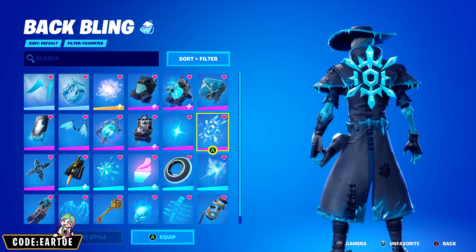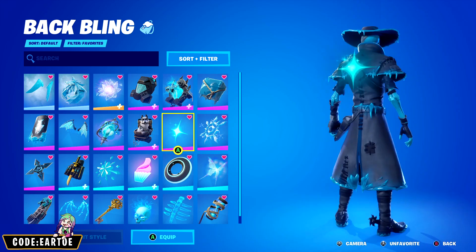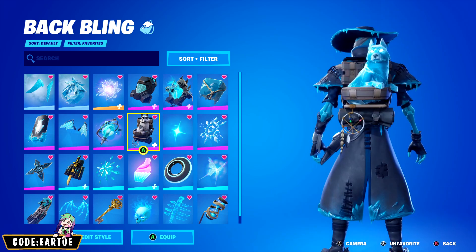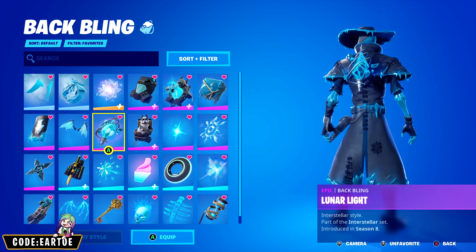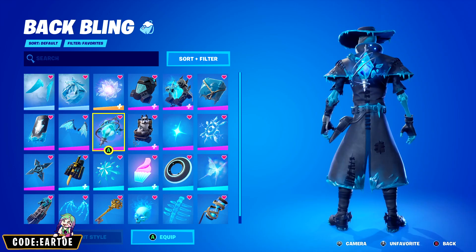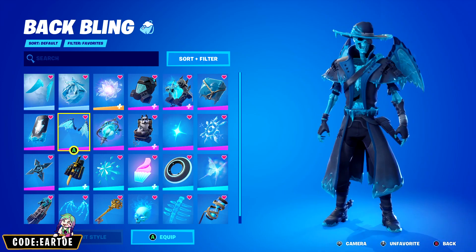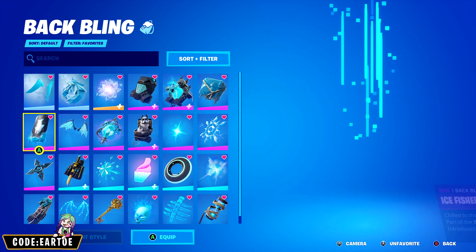Snow Crystal: a little brighter than I'd like, but still okay. Shiny Star: it's more green than blue, but okay. Rammus — I think this is the backbling that Alta is using, so I had to throw it in the video. Lunar Light: there's some purple glow around it, but it's pretty okay. Ice Wings: very aggressive, looks really cool on him.